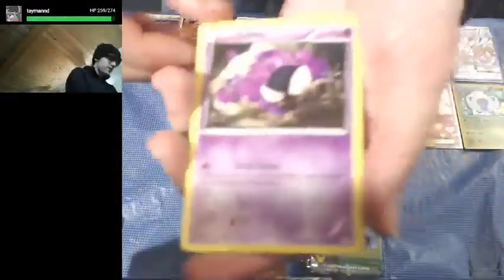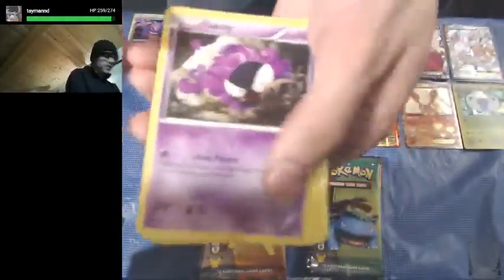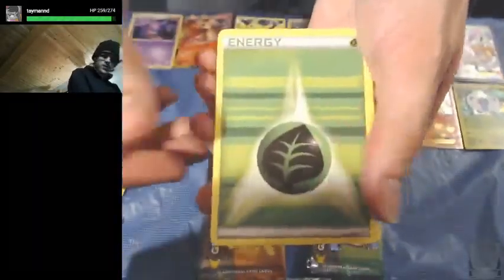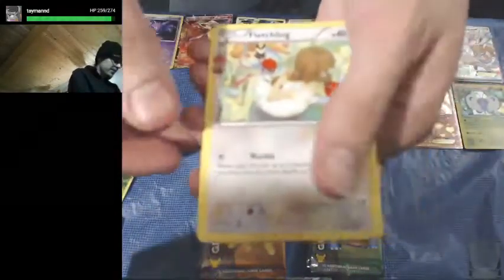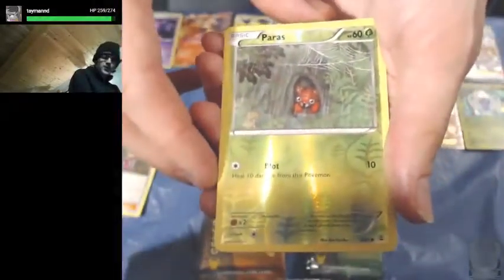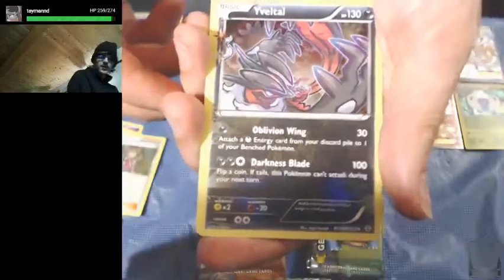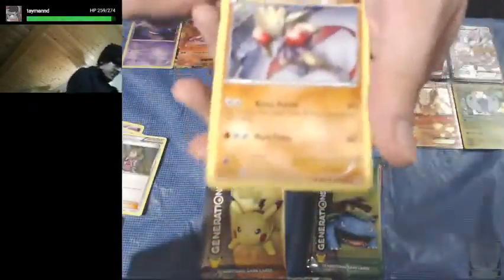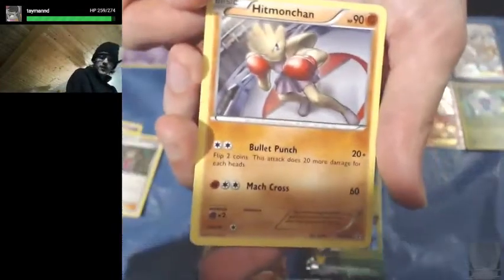We got Gastly, Krabby, Chop, Grass Energy, Fletchling, Energy Switch, Shauna, a Reverse Holo Paras — another Yveltal from the Radiant Collection, very nice — and another Hitmonchan Non-Holo Rare.